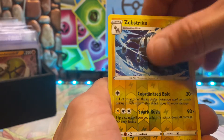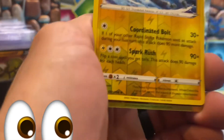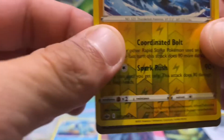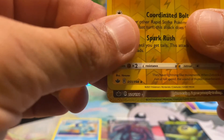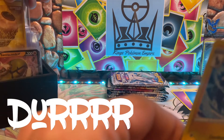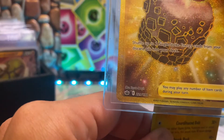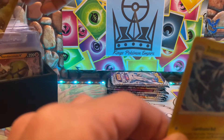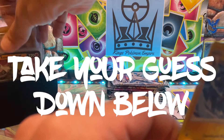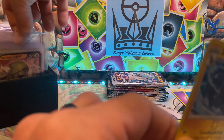Oh — okay. We have gold. It's a secret rare — let's pray. 229? This is 224, so this is totally a card we do not have. With that being said, I just want you to look at something real quick.